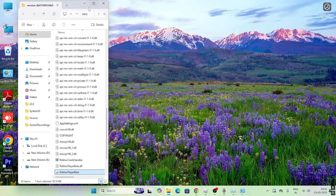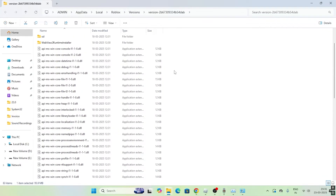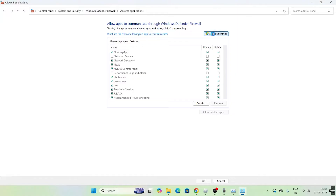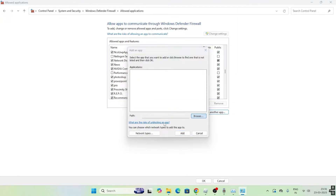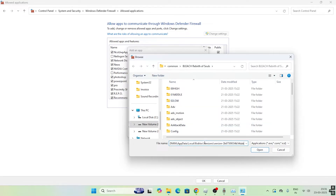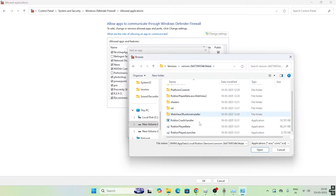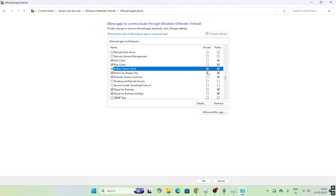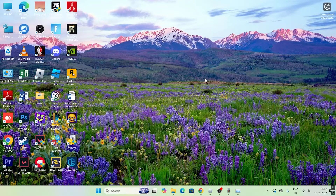To add Roblox to the firewall, first find where it is installed. Right-click Roblox and select 'Open file location' — it should be under AppData\Local\Roblox\Versions. Copy that path, then go back to the firewall settings, click 'Change Settings,' then 'Allow another app,' then 'Browse.' Paste the Roblox folder path, press Enter, select the Roblox beta executable, and add it. Make sure both the Private and Public checkboxes are checked.